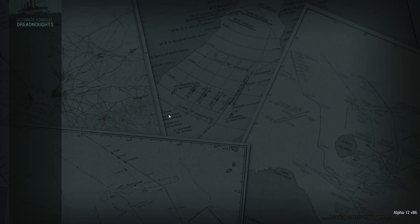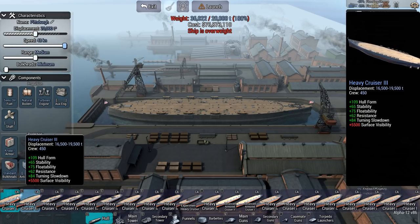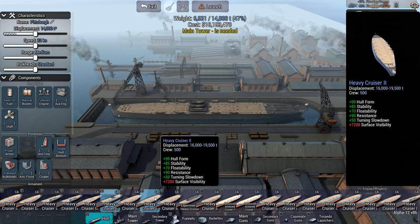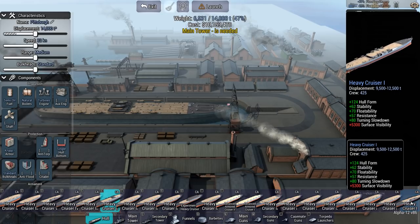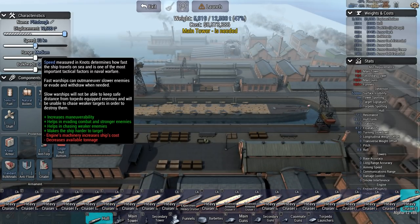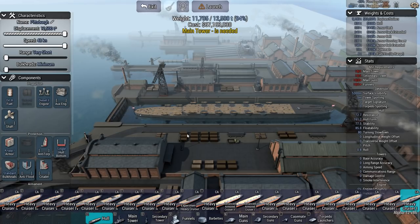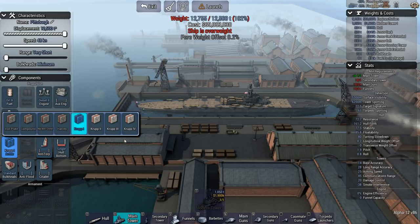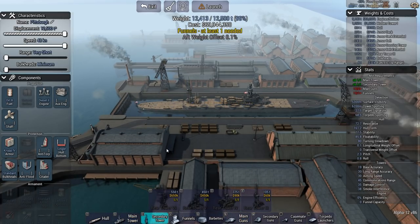Heavy cruiser-wise, you can actually go pretty fast - heavies go up to 48 knots, which depending on the hull form you can do. The heavy cruiser 4 has a hull form of 120. We got 122 here, and there's a 124. It's going to depend very much on which nation you take. If I were to make this thing as fast as possible - you can't quite do it, because you only have one tower and your tower is too heavy even without any kind of upgrade. If I remove the armor you're getting below the threshold, but I still need to add a secondary tower, a funnel, and at least one gun, and you just cannot do that for that little displacement.